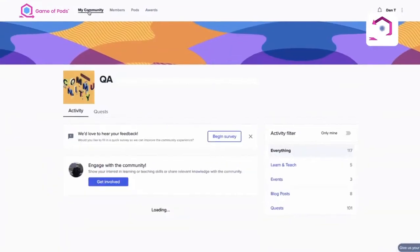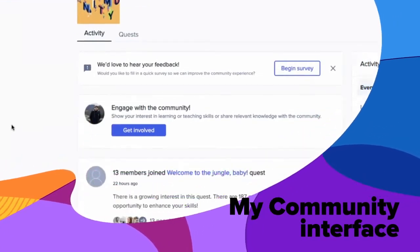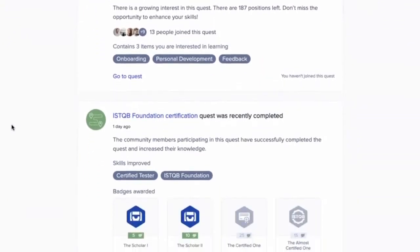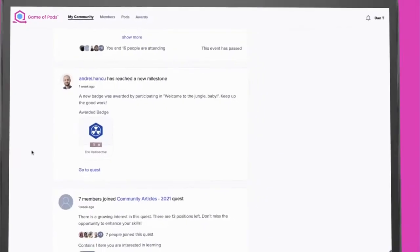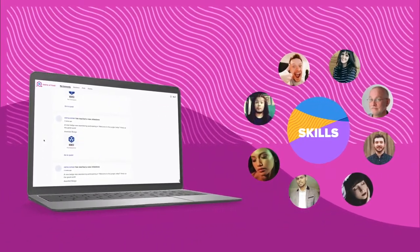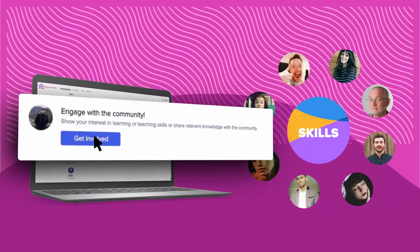Once onboarded into Game of Pods, the main space for every member is the My Community interface. Here we get to the heart of the platform and what it can do for an organization like ours. In complex global organizations with many team members covering many skill sets, it's important to keep people not just connected to their day-to-day work, but also to peers within their skill set. That's what the My Community space within Game of Pods provides to a global team.